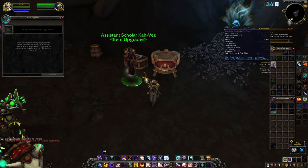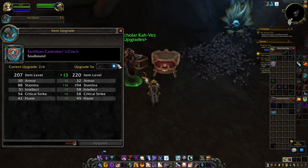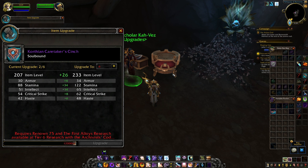On top of that, Cataloged Research is also used to directly upgrade the Korthia gear. Once you have your piece of gear and the research, you can upgrade it at any upgrade NPC. There is one conveniently in the Archivist's Codex Cave, or you can use the ones in Oribos or in your Covenant Hall. Those high ranks are locked behind a lot of research, and also Renown, and also Archivist's Codex upgrades, so you are going to be here a while.